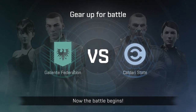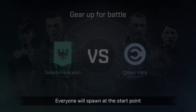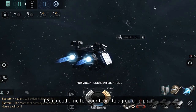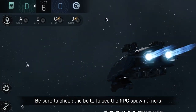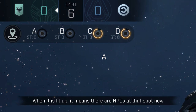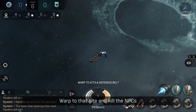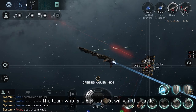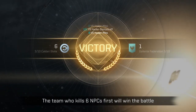Now the battle begins. Everyone will spawn at the start point — it's a good time for your team to agree on a plan. Be sure to check the belts to see the NPC spawn timers. When a belt is lit up, it means there are NPCs at that spot. Warp to that site and kill the NPCs. The team who kills six NPCs first will win the battle.